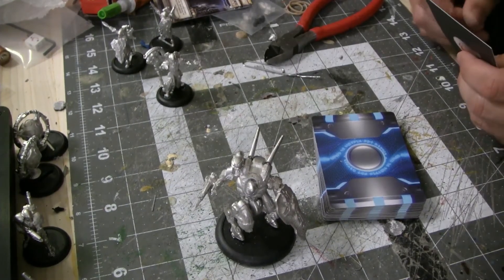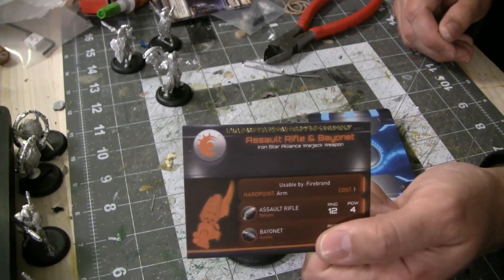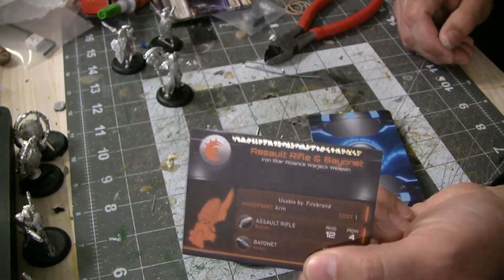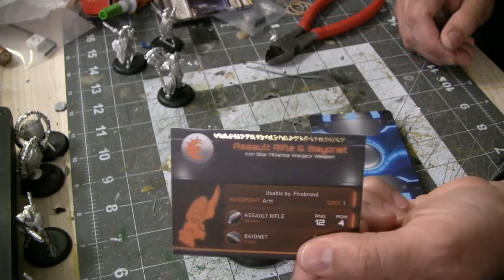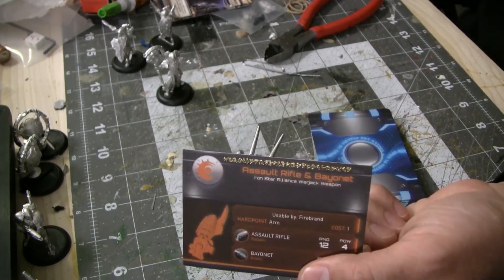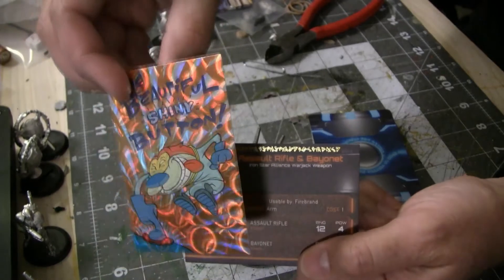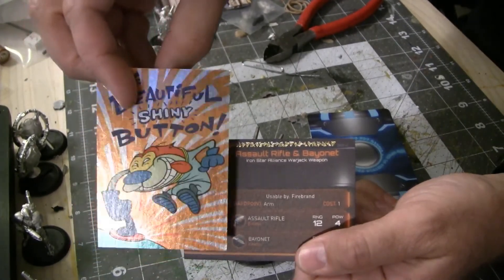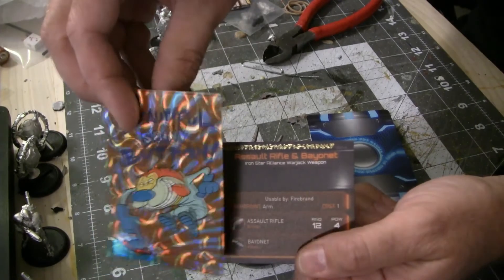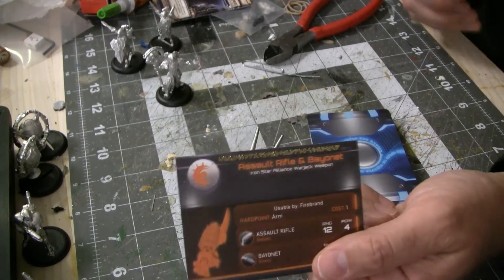One final Kickstarter note, in case you're watching in the future and wondering whether to pay for Kickstarter bonuses off eBay: one of the things promised was foil cards. There is technically a foil card — you can see as I move it, the Warcaster Runes at the top are foil, and that's about it. If you're expecting something like a Pokemon or Magic: The Gathering foil card, the Kickstarter foil cards are nothing like what you normally get in a collectible card game, so consider that before spending extra.